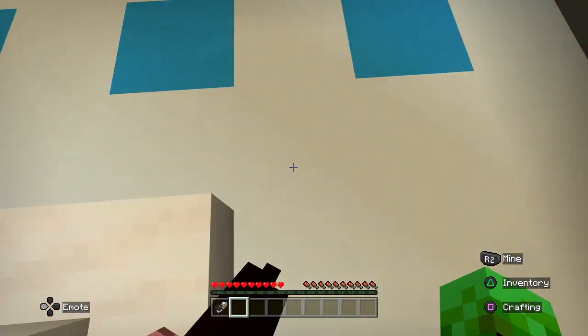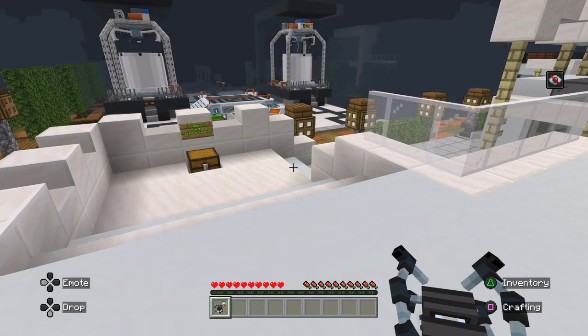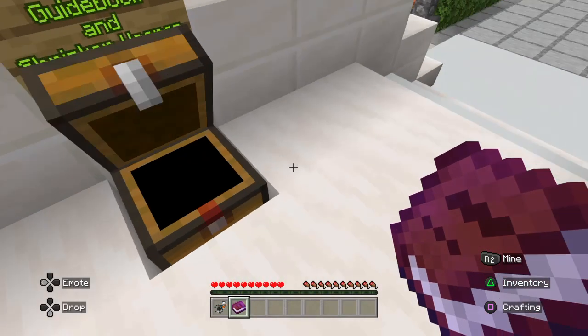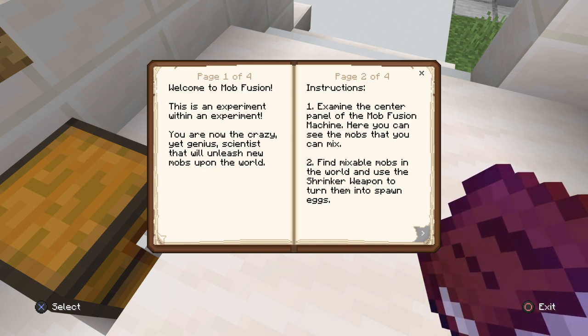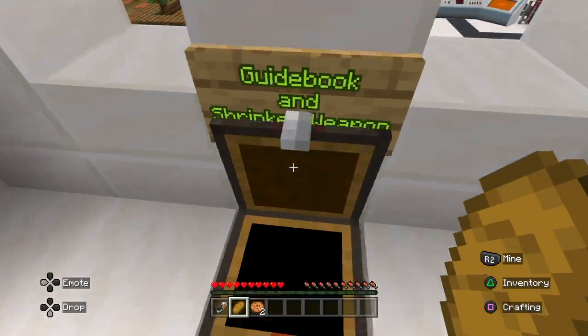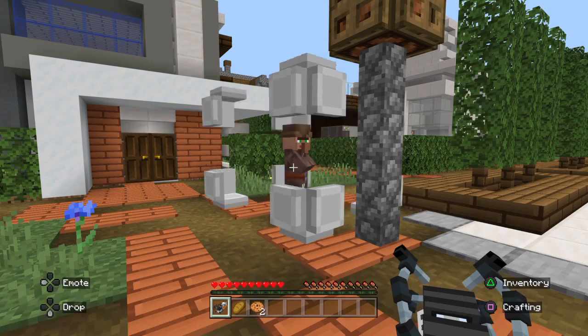How do I get — okay, I want to capture you, I want your spawn egg. That didn't work. This is a cool world guide — I guess I'll use the guide. Come to Mob Fusion — this is an experiment within an experiment. You are now the crazy yet genius scientist that will unleash new mobs. Yeah, I think I get it. I might go into creative at some point just to be safe.